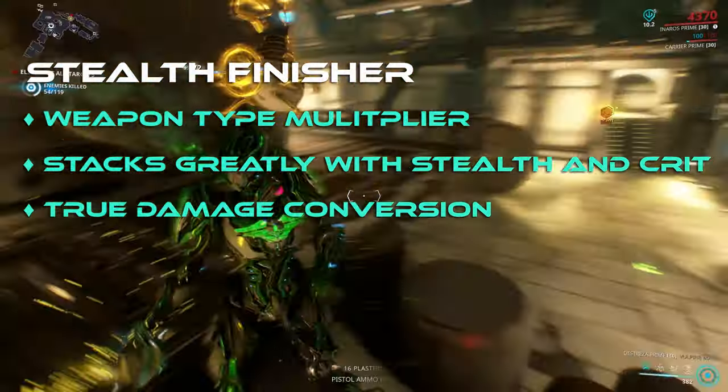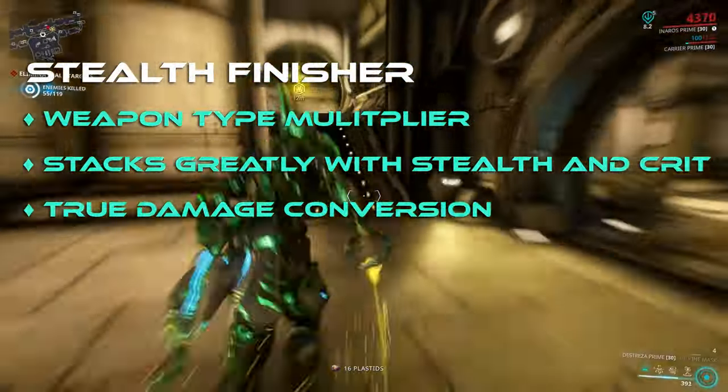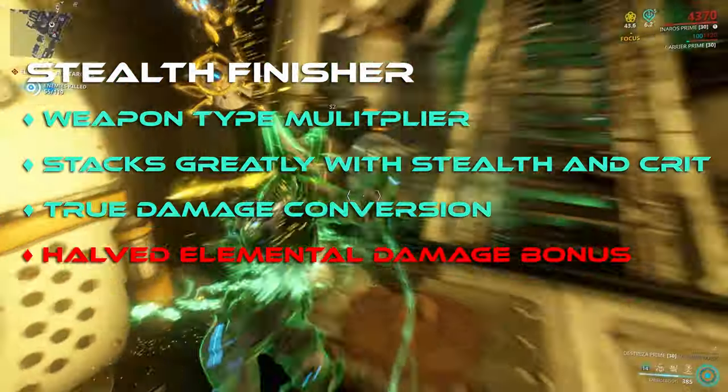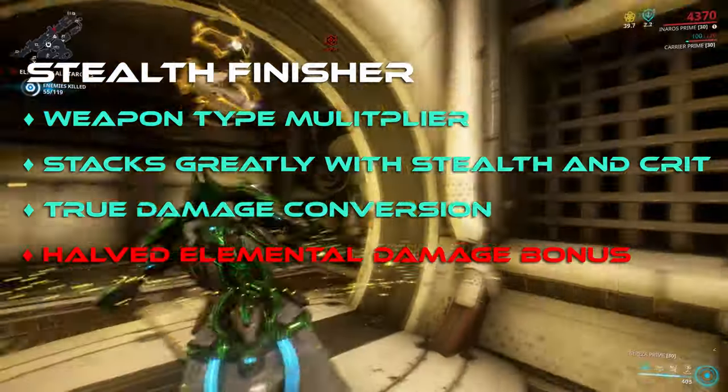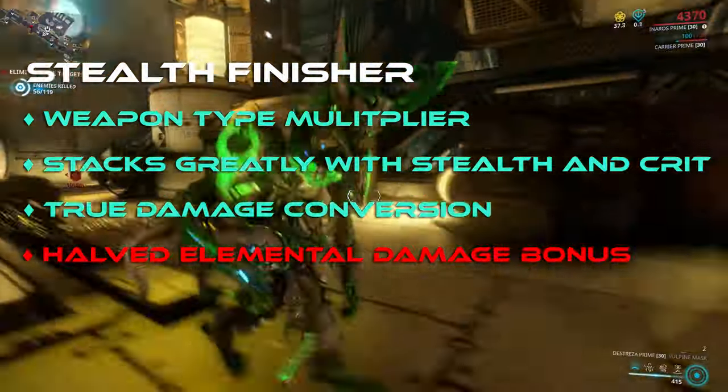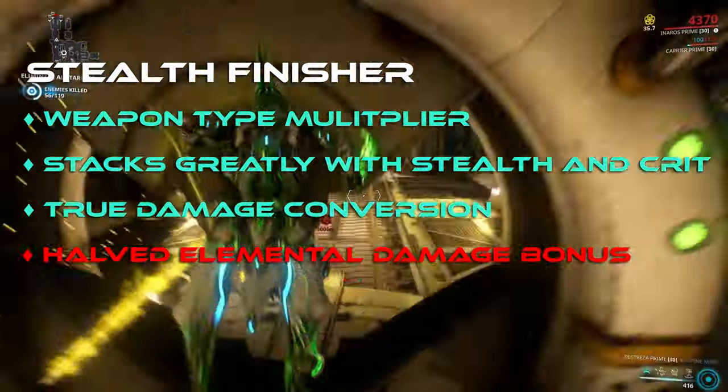To make things confusing, elemental and physical mods only apply half their bonus when used for these finishers. So a 90% elemental mod will only increase the damage by 45% on the finisher, but the damage is still converted to true damage.